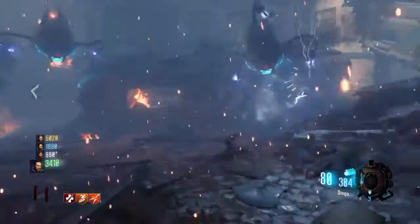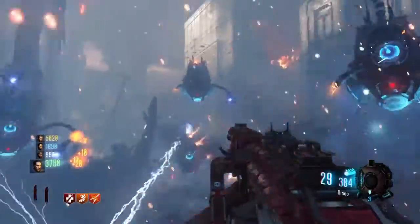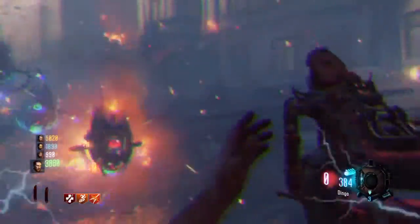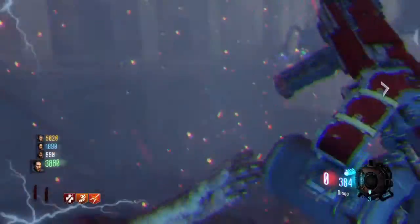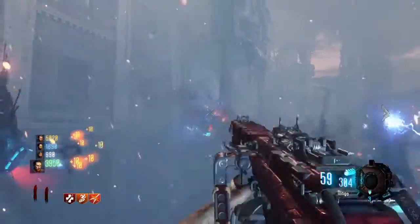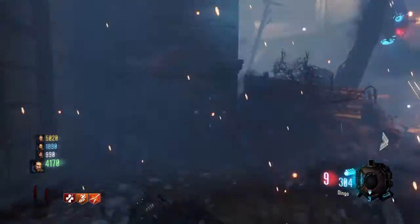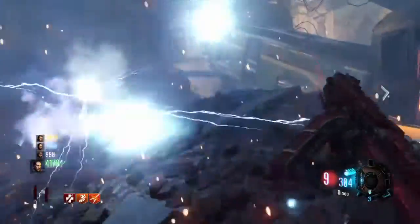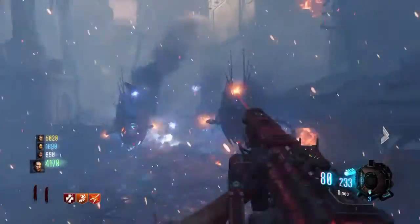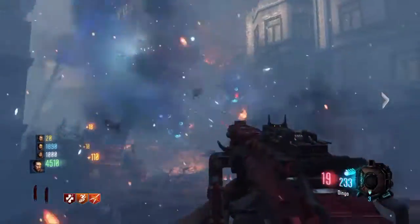The first gun I have to put in — it's just amazing — is the Dingo. On this new map, the enemies are a pain to kill, but the Dingo just makes it look easy. We were getting attacked by loads of them and I kicked their arse because I had the Dingo. It's not even pack-punched and it's still doing sick damage.